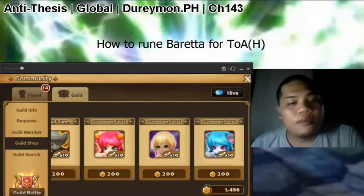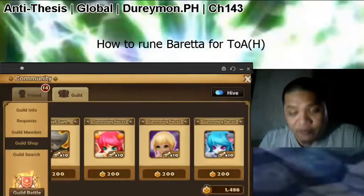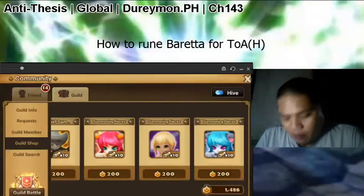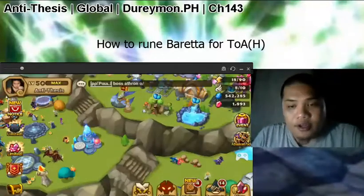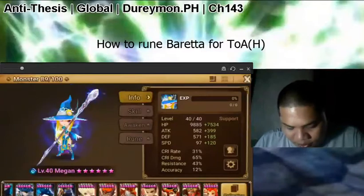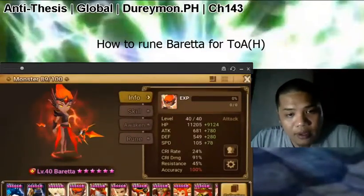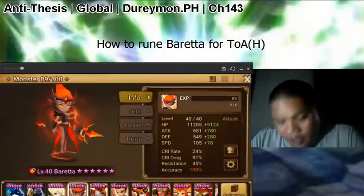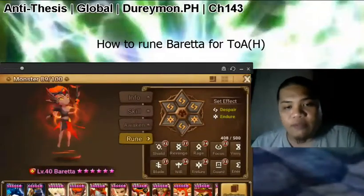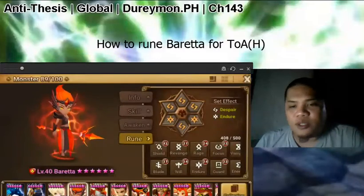If you're going to use your Barretta for the first time, may it be for another fusion material or for use in Scenarios or Trial of Ascension, Barretta is so worth it. And right on point, Barretta is this guy right here. I ruined my Barretta Despair — this is a common rune build for Barretta: Despair anything, Despair Focus, Despair Endure.